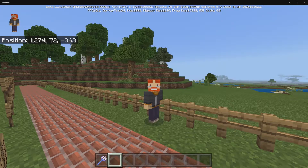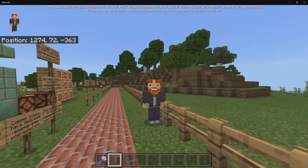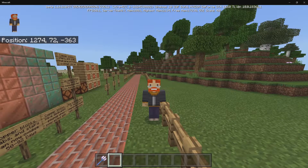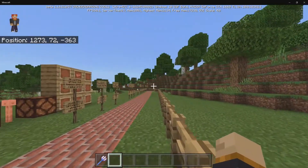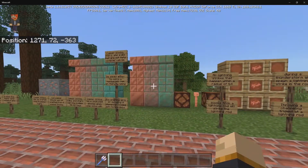Today we have results of the micro beta 1.16.210.57, and this introduces copper to the game. We're going to be talking about everything that's part of this beta. This is available on Xbox One, Windows 10, and Android devices.